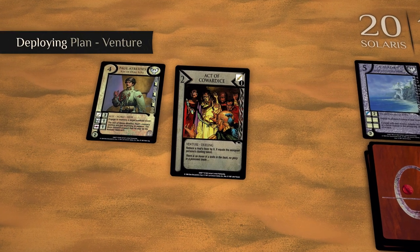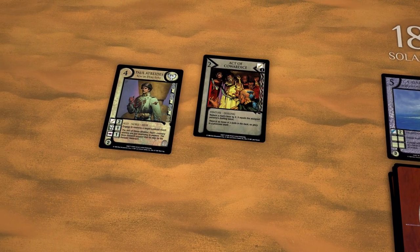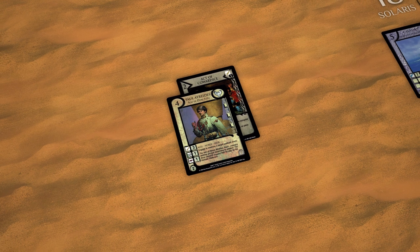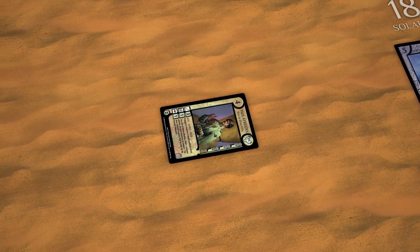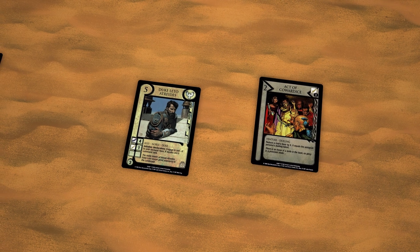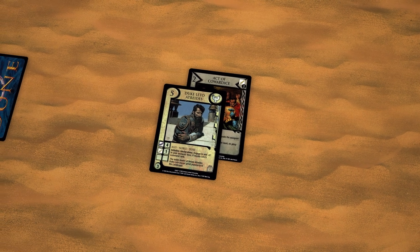Ventures are missions that Personas perform. They are deployed on a governed Persona that meets the talent requirement and any other conditions described in the card's operation. Any number of Ventures can be assigned to a given Persona. Assigning the Venture does nothing until the intent to engage its target Persona is declared. If a Persona with a Venture is captured or discarded, the House losing governance can transfer the Venture to another eligible target. If there is no such eligible target, discard the Venture.